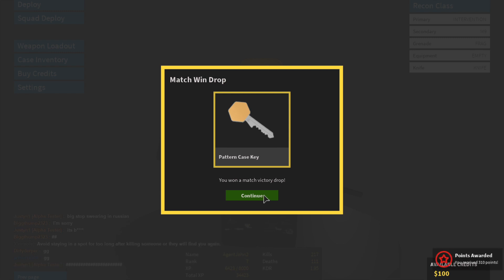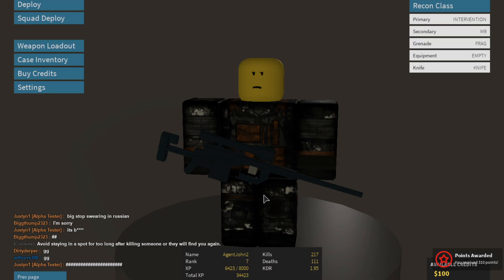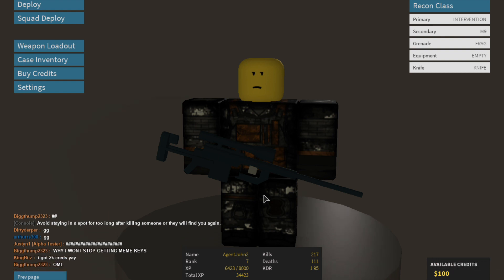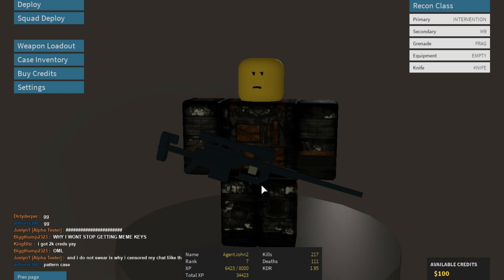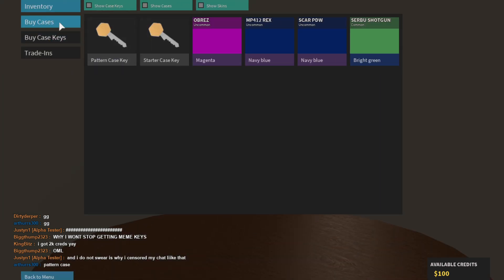Apparently the drops are very similar to the login bonus, so now you have an incentive for actually playing the objective, and you'll get free stuff for it — which can be credits, cases, or keys. It's all randomized, but hey, it's free stuff. So now I have a pattern case key.